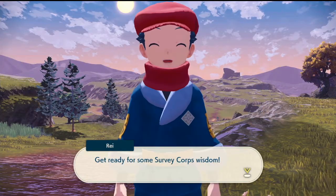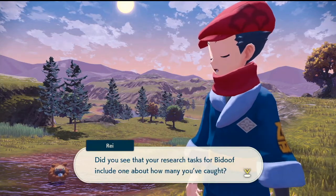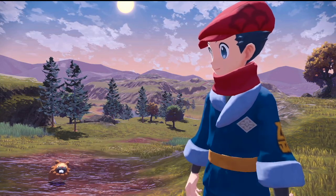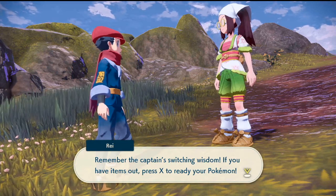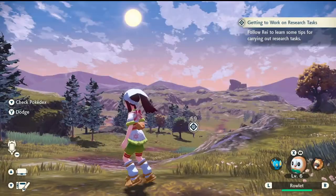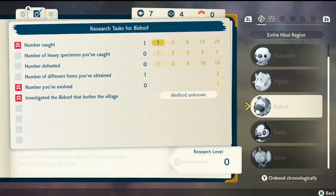What's up? You're ready for some Survey Corps wisdom. Focus on a Pokémon with the ZL button, press down to open the Pokédex — you'll see what tasks you have for that Pokémon. See that? Catching just one won't do, you gotta get two, then four, then more. When it's time to battle a Pokémon, remember the captain's switching wisdom — if you have no items out, press X to ready your Pokémon.